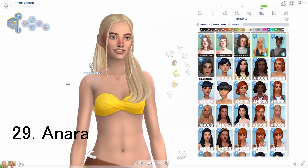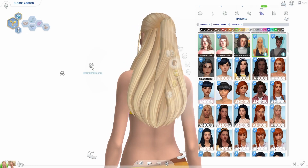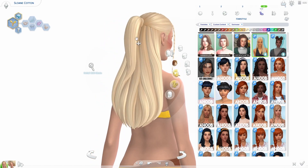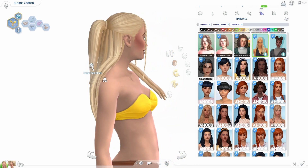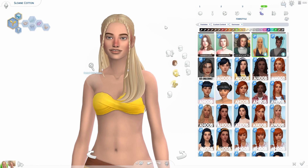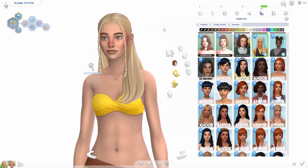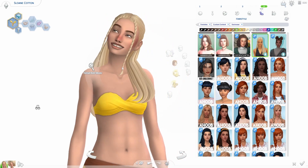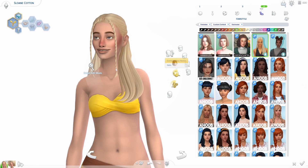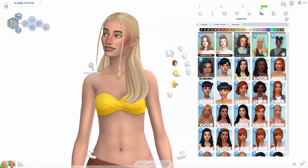Alright, the next one is one of my favorites too. I love the braids around her face and then the hair over her shoulder, and it's down her back — still a really thick ponytail. This one is called the Anara hair. I really love this hair — the braids in the front are just chef's kiss. They're all chef's kiss, I don't even know.